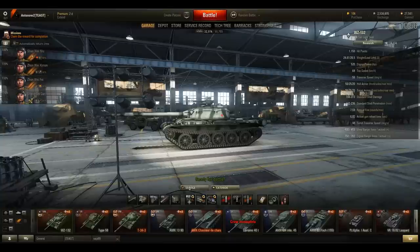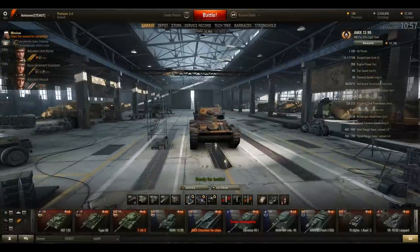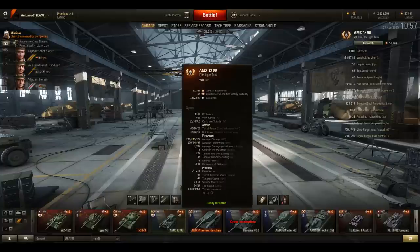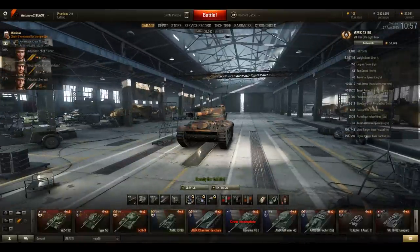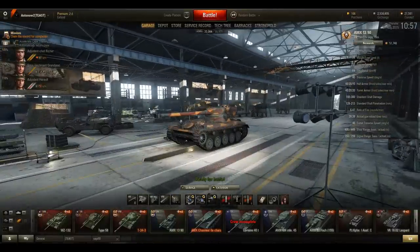Good scouts however are for example the Chinese WZ 132 or the French AMX 13 90. The AMX 13 90 gets a top speed of 64 kilometers per hour, which is absolutely great. Its power-to-weight ratio is 23.19 horsepower per tonne - really off the charts. Its view range is 400 base, which I've pimped up to 449 with equipment and crew skills, and its signal range is an amazing 750 base, tuned up to almost 800. This tank is almost an ideal scout, which doesn't mean you always have to play it as one - you could also play it as a damage dealer, an assassin, or a roaming vehicle cleaning up low-health enemies.